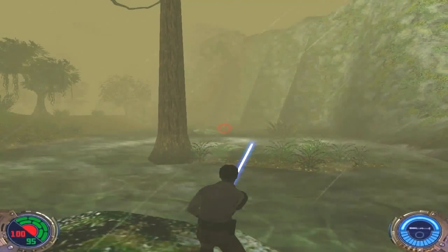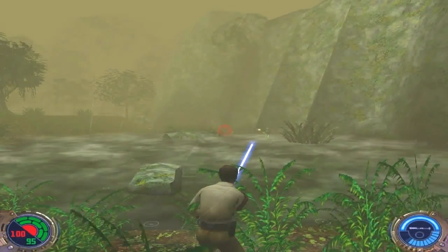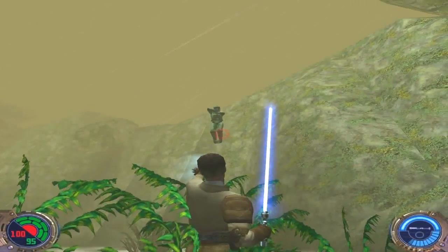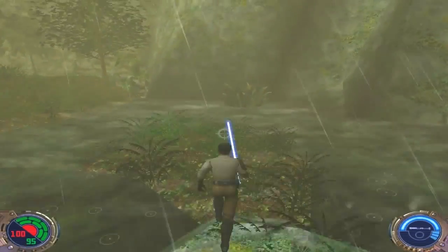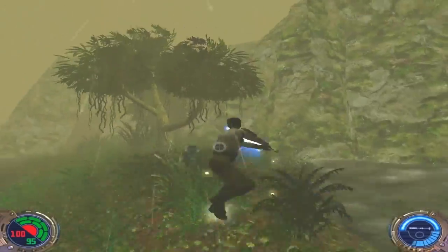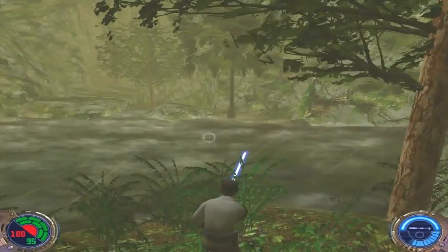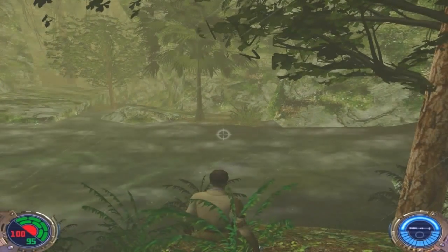Far away there's another Stormtrooper — let's use Mind Trick on him. Look, two Stormtroopers fighting. They came out of the water so you can use Pull or Push on them, but most of the time they'll stay underwater, so you have to use Mind Trick or Grip. Let's use Grip and Lightning — you see how deadly Force Lightning is now. There are two more Stormtroopers coming out of the water, but you can use Push now.